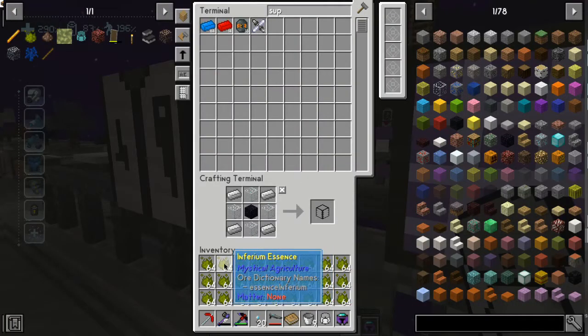Why does each marshmallow take an entire bucket of sugar, an entire bucket of gelatin, and an entire bucket of water? Well, that one answers itself in the question - it's a marshmallow. It's one marshmallow. I'm not getting a bucket of marshmallow, I'm eating a singular marshmallow. That sounds like the most realistic recipe in our mod pack.